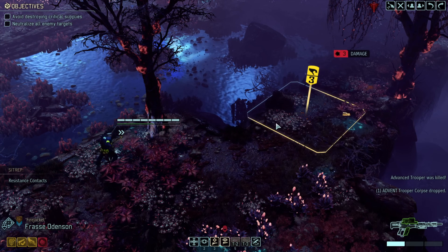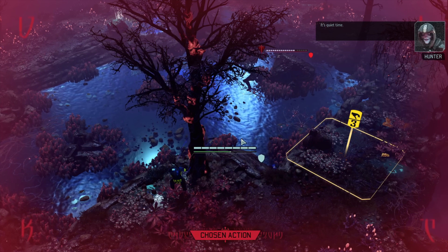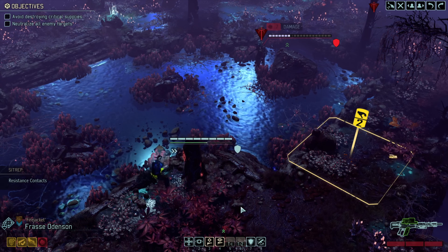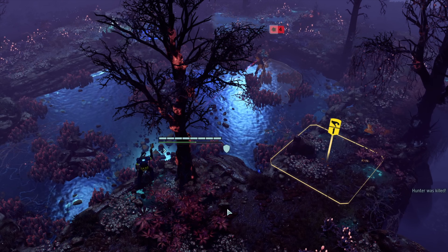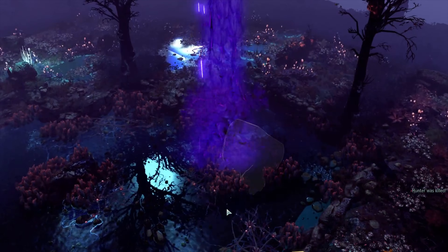The Hunter isn't thrilled and summons reinforcements — not good. He tries a tranq shot but the mind shield blocks the status effect. We use Face Off to devastate everyone, the aliens miss their shots like the silly billies they are, and we use our counter to kill one troop. Most excellent. The second trooper is ended with a pistol shot, leaving us the Hunter. We snipe him for decent damage, he tries a tranq shot doing nothing much, we fill him full of bullet holes and absolutely trounce him in a straight-up 1v1 — proving Frost Firejacket Odinson is the best shot.